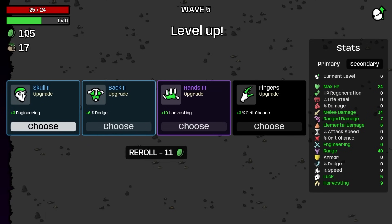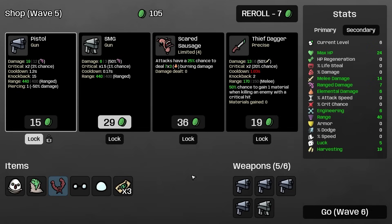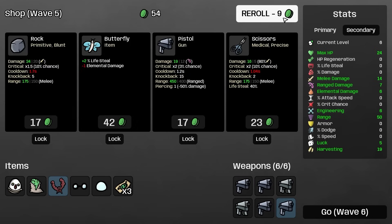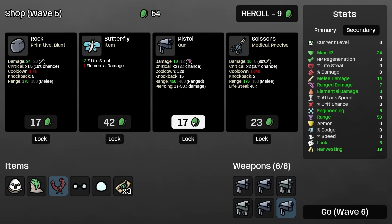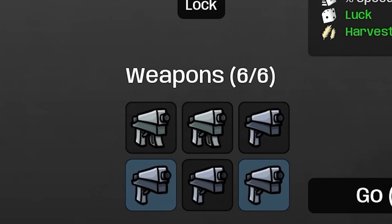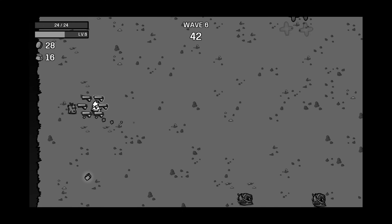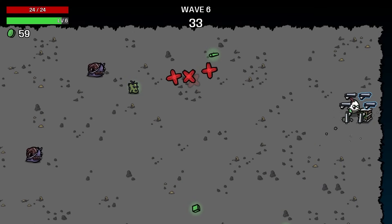There are a few rare artifact-type items we definitely want — they can continually boost our max HP, but until we find them we're just going to keep stacking items. With a build like this we're stacking all kinds of damage, so we'll be able to utilize all kinds of weapons. We're just taking a safe option for now. We're going to add 10 harvesting, putting us up to 19 in total.